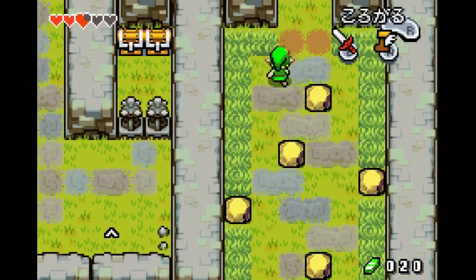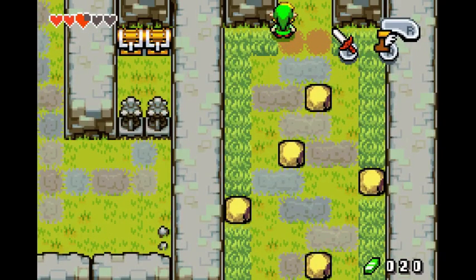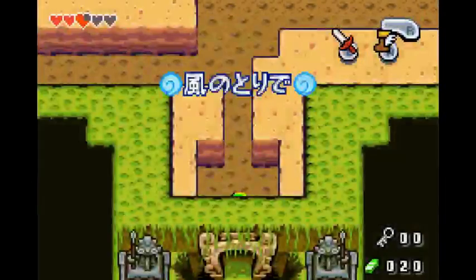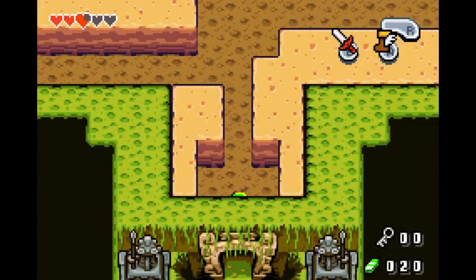What you're going to want to do here is hug this wall, and then after the screen transition just hold right with the boots. So it looks like this — and you shouldn't bonk. If you do, it's not the end of the world. But we are now in Wind Ruins.